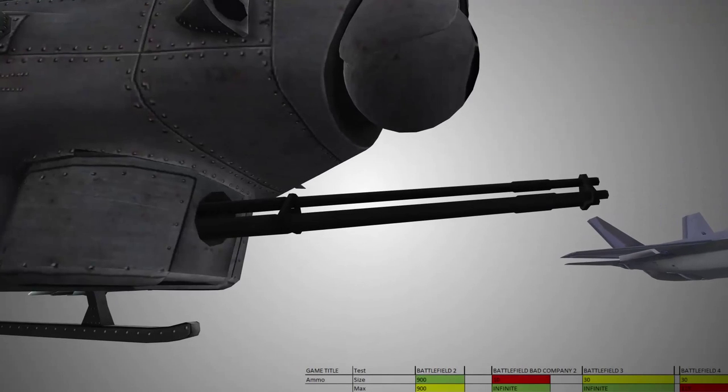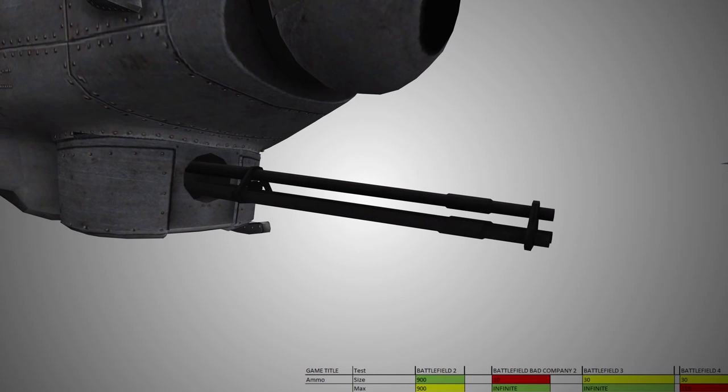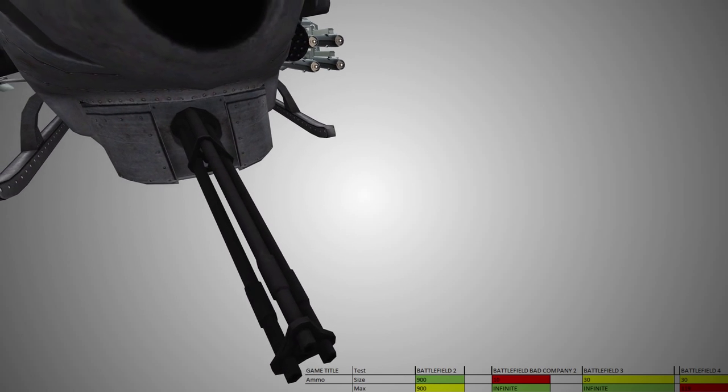Looking at the ammunition payload, foot soldiers in BC2 and BF3 should not hope for a ceasefire anytime soon. Even though the BF2 heli carries 900 rounds of ammunition, you'll usually run out of rocket pods and/or TV missiles first.